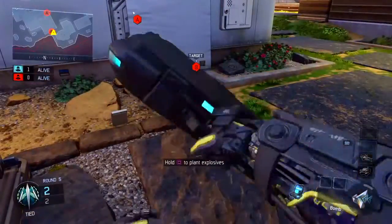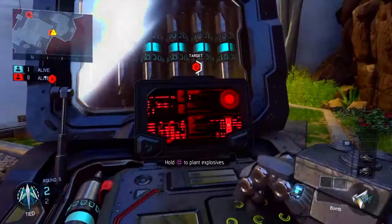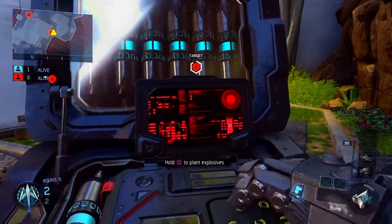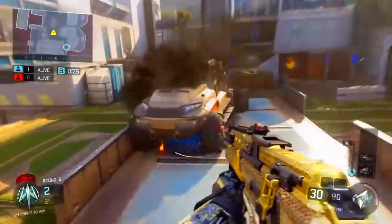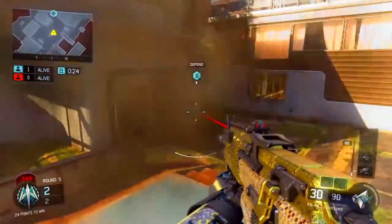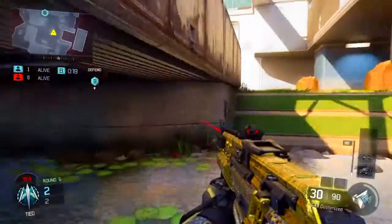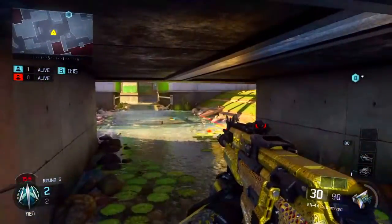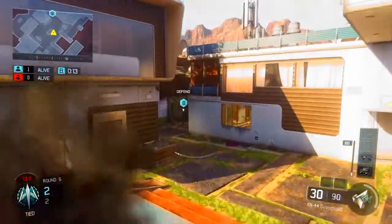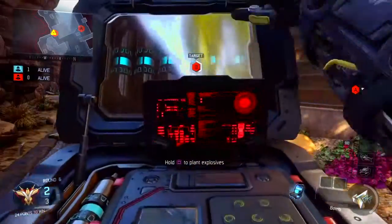First, plant the bomb right here where I'm planting it, and make your way to the middle side area. When going to the middle side area, check if there are any enemies and be careful. Jump on top of this truck — you can watch the bomb right there. If you think you're not concealed enough, you can jump up and down to see if he's defusing. If he starts to defuse, or even if you hear somebody, check out and take him out. Pretty simple.